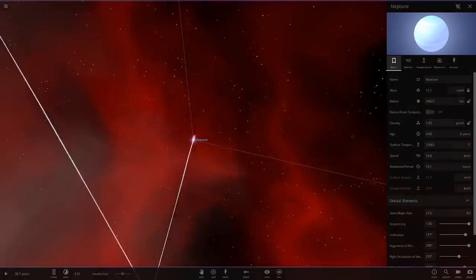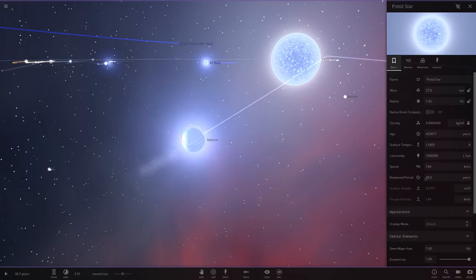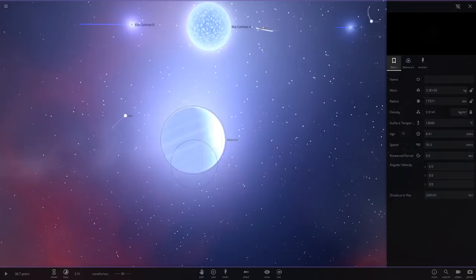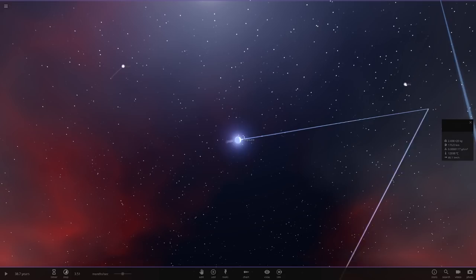Neptune has gone blue in temperature at 13,000 degrees — that's actually hotter than the Pistol Star at 11,000. It is losing material and getting smaller. Then suddenly it got really big — maybe it engulfed some of that supernova mass — and now it's small again. Pretty weird.